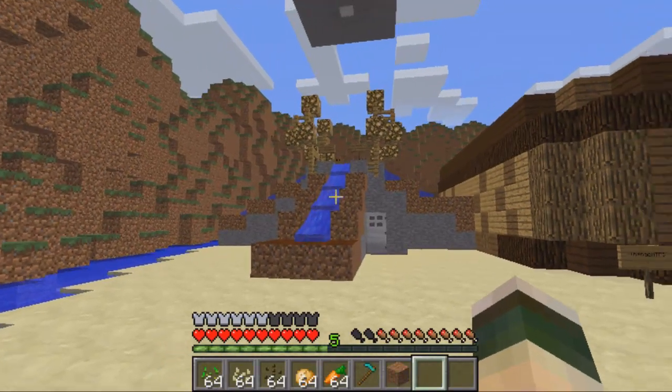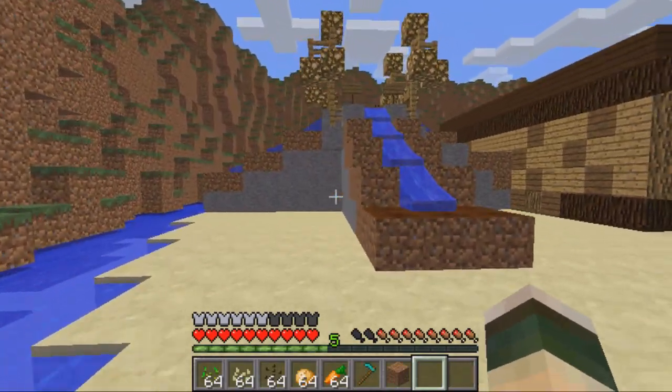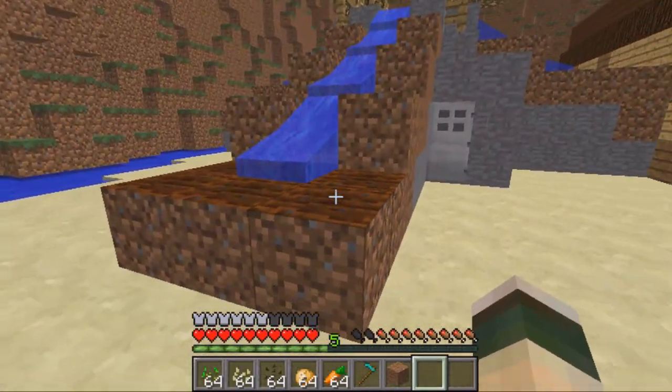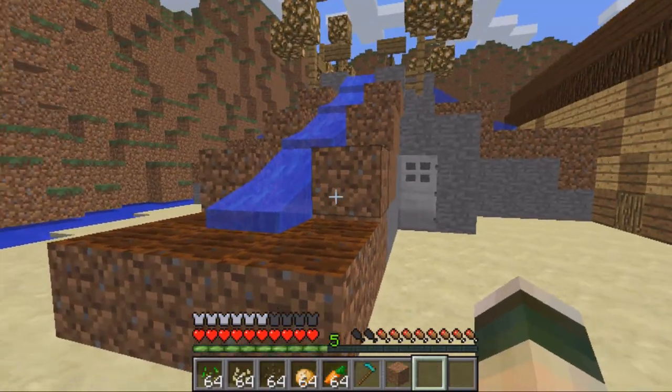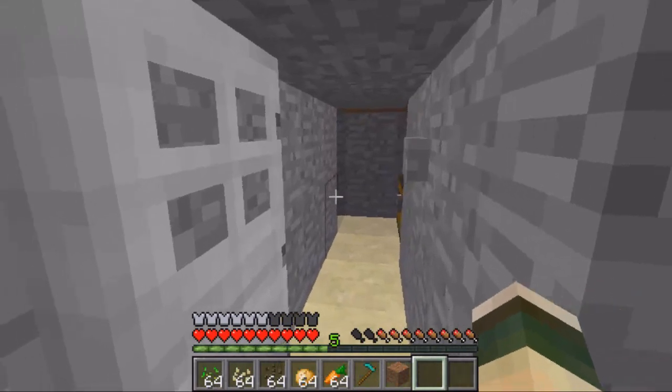Hey guys, welcome. This video is on the plugin Easy Plant. I've built this little farm here for this example. Basically, Easy Plant plants all your seeds in a line so you only have to place one — it plants the whole lot for you.